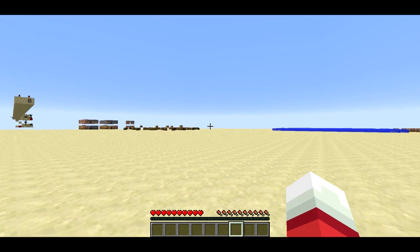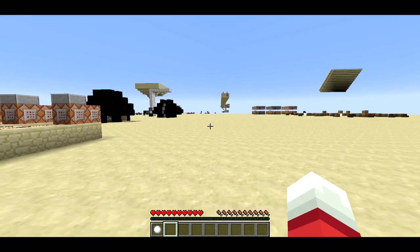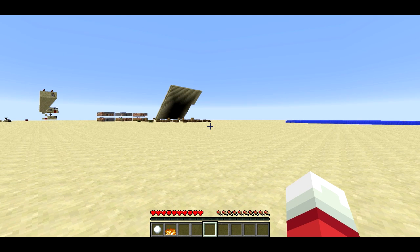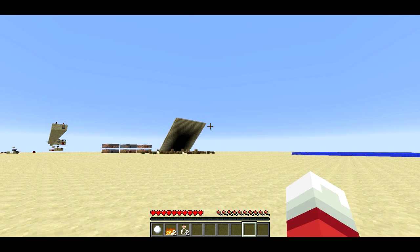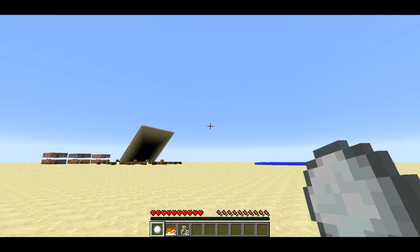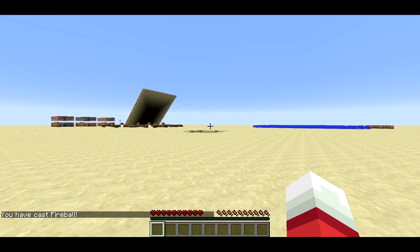So if I press the 2 key, it'll select my second slot, and then I'll have queued up a bolt spell. So 2 indicates a bolt spell. Now if I press 5, that'll indicate that I want to queue up fire. If I press 8, that'll indicate I want to queue up air. 5 is another fire, 8 is another air. So now I've got a bolt spell — and you can see it says bolt when I select it — with 2 fire and 2 air, which is fireball. So it says I cast fireball, and then it lands and an explosion occurs.